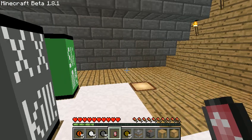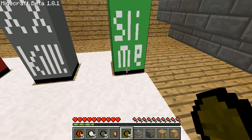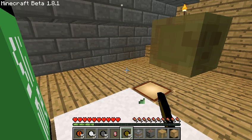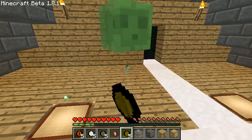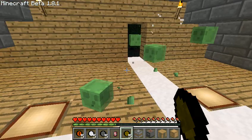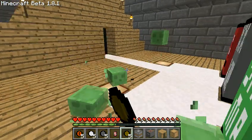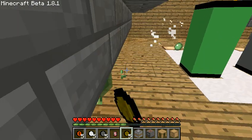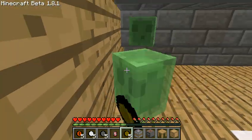Over here, you use a quarter and it spawns a slime. Once I used it, I got a big slime so I had a lot to kill. I'm just clicking away at these slimes because I hate the noise of them.